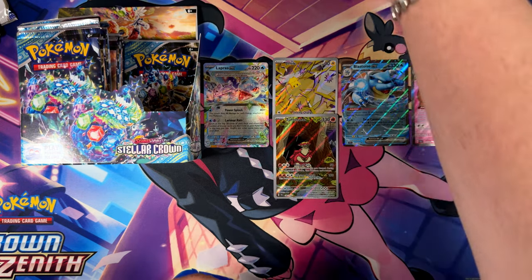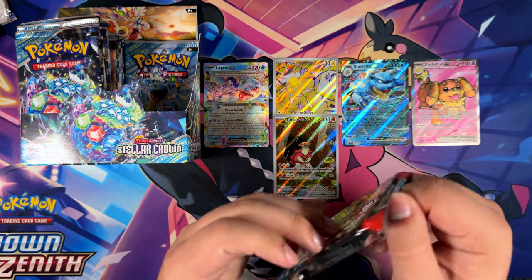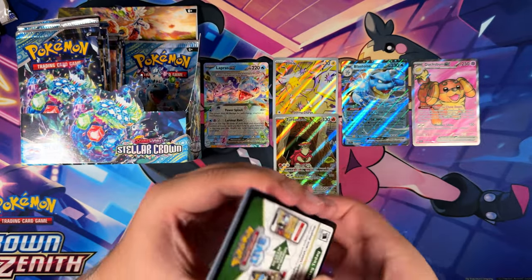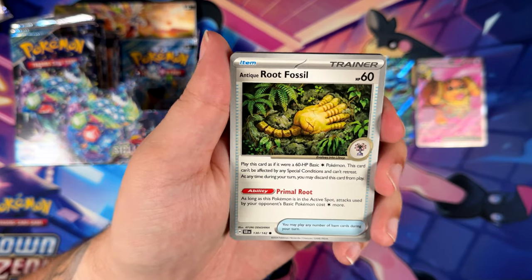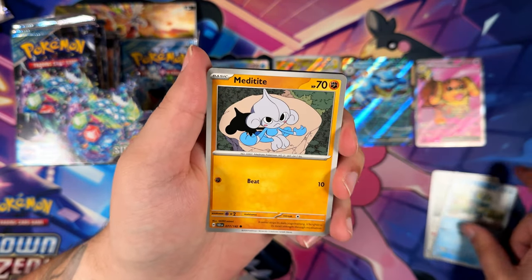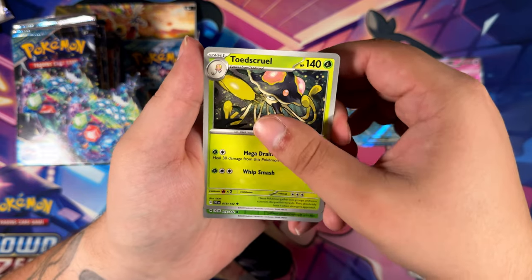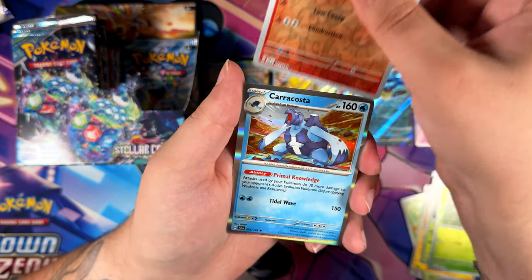As I've said multiple times throughout each of my openings — nothing is promised in English booster boxes. But in general, we could expect three illustration rares, and then probably one more of the full arts or better. Maybe we can pull a Crispin full art as well — I'd be happy about that, because I haven't pulled him in Japanese and I don't have him in English yet.